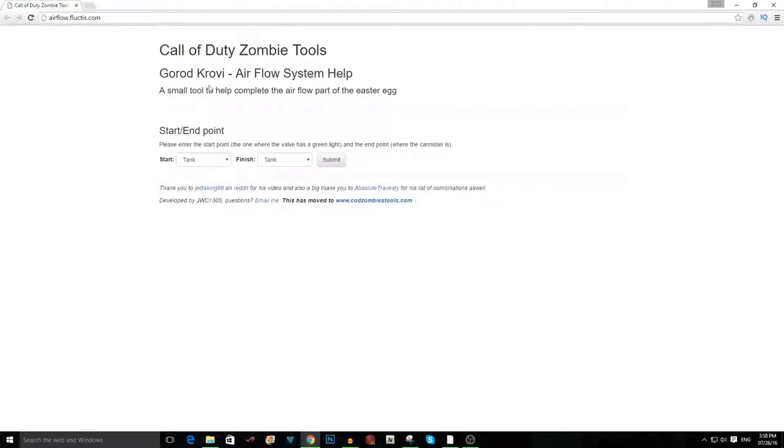How this valve step works is that you're going to go to a website on your computer or cell phone. Just go on the internet and go to this website — it'll be the first link in the description. I'm going to put my start point, which was the armory — the green light — and my end point, which was Dragon Command or the power room.